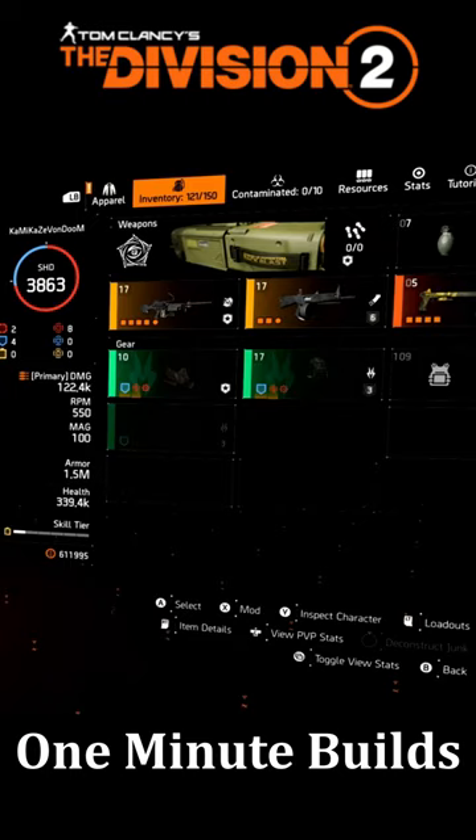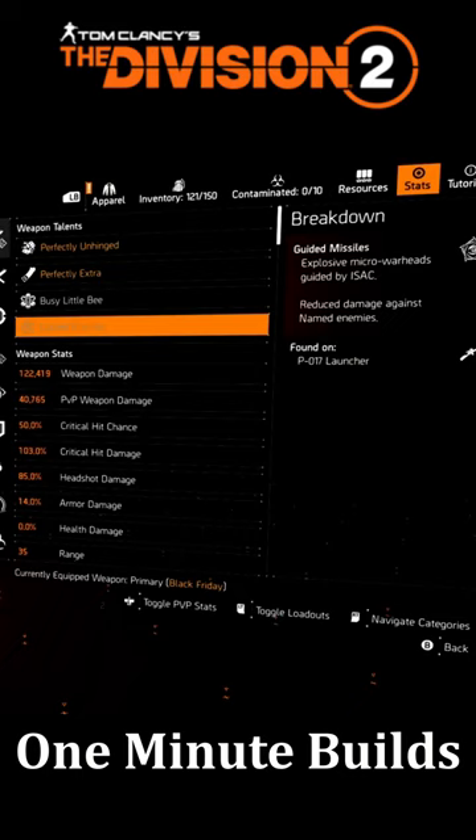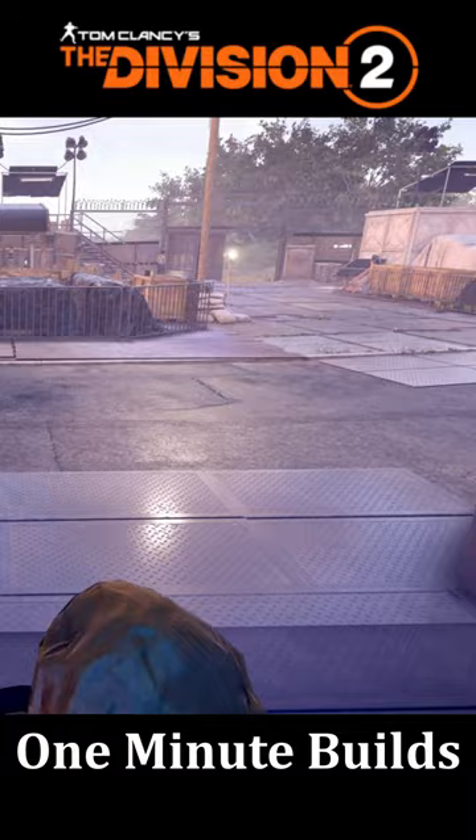Also the Fox's Prayer knee pads for damage to targets out of cover. When everything is said and done, you should be sitting at 50% crit chance and 103% crit damage. You can use this in any content you want — have fun and enjoy. Heartbreaker is super strong. I'm Kamikaze Von Doom and I'll see you in the next one, peace.